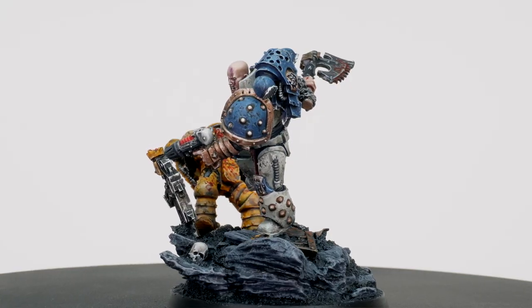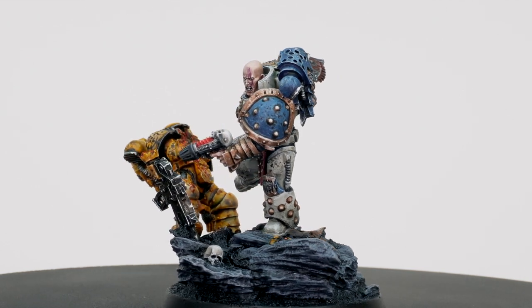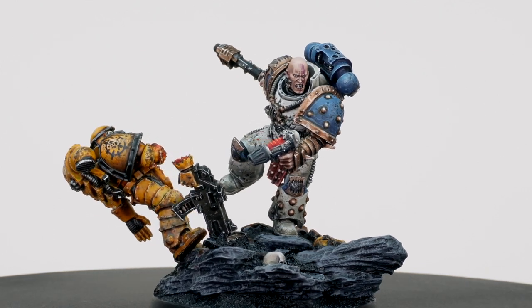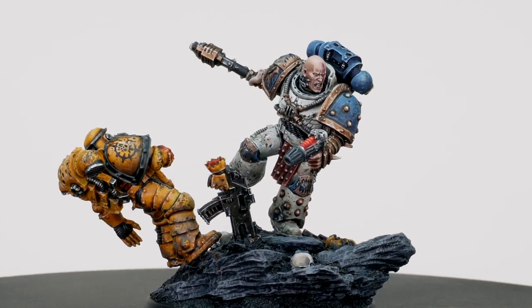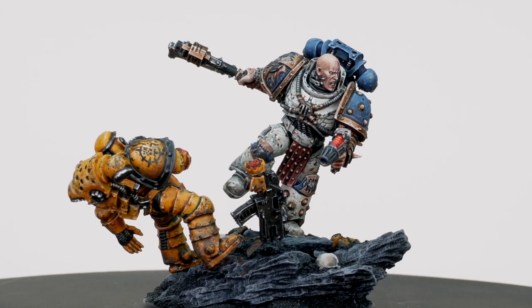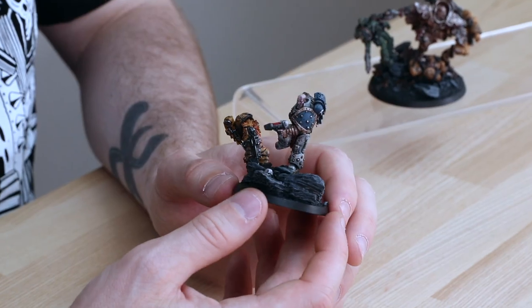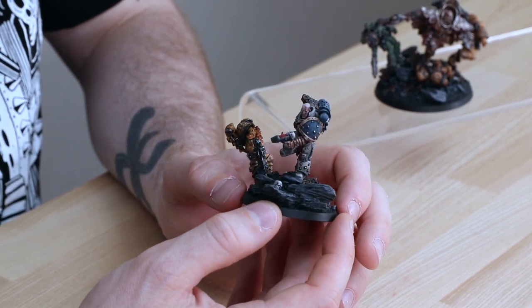Let's start with Khan the Bloody — probably one of my favorites from the character series, just because of the absolute aggression of the pose. It's a really lovely model in this alabaster white armor with a blue power pack and accents. I really like the use of a triadic primary color scheme: you've got the red accent with the blood and the plasma coil, the blue, the yellow, and then the neutral white of the World Eaters armor.